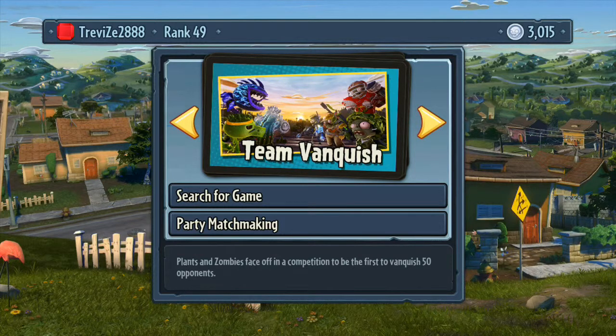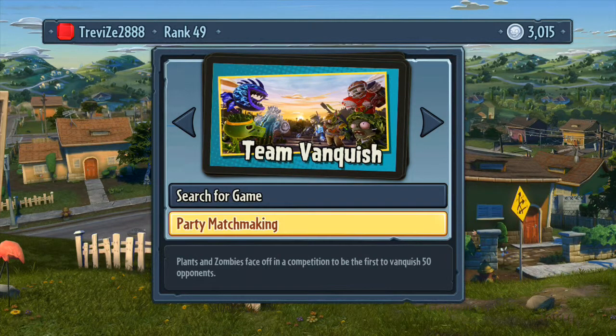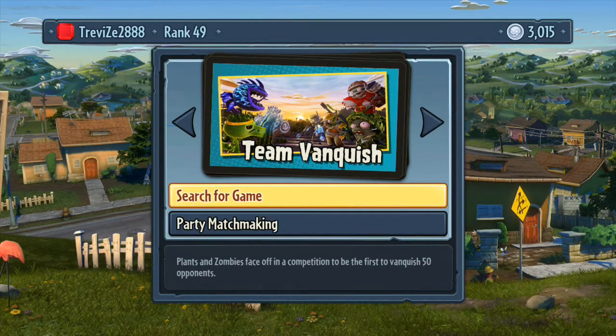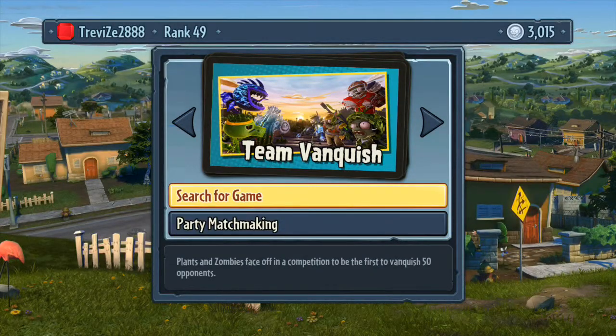Today's episode is Team Vanquish. There's party matchmaking now, which is a new feature they've introduced. Basically, when you're in a party and hit party matchmaking, it finds a game that everybody in your party can join — much like the Halo system. It just took a while to get into an update. I'm going to search for a regular Team Vanquish game and stick with whichever team I end up on, either plants or zombies.